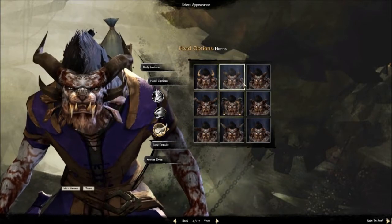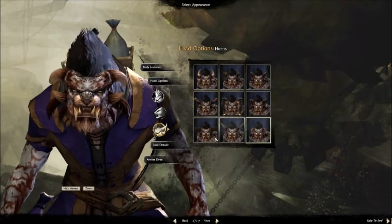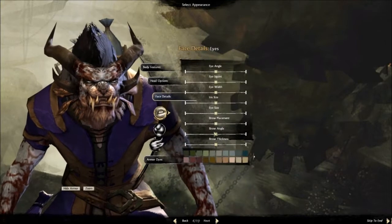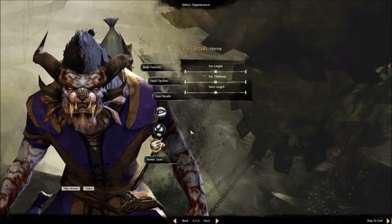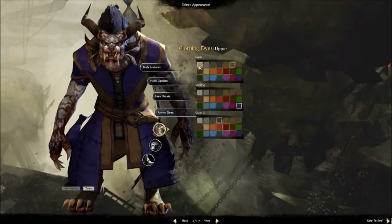You can play about with the horns as well. A bit Diablo-looking there. Face details for those of you that might play about making it look absolutely perfect — I know a lot of people on the website do. Not for me. As I said, cats in purple — silly color.